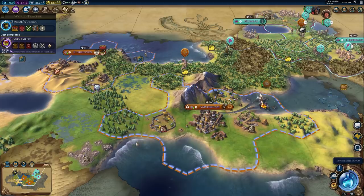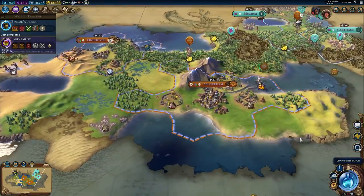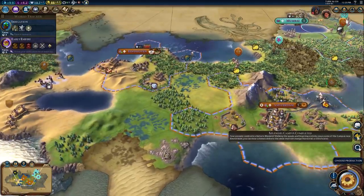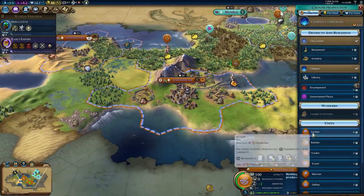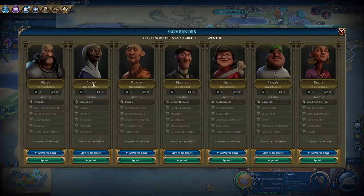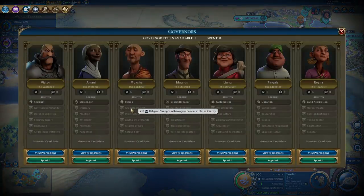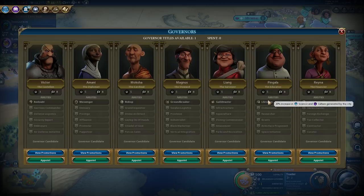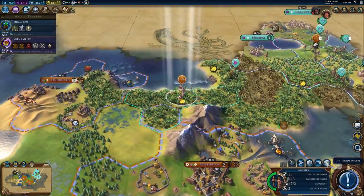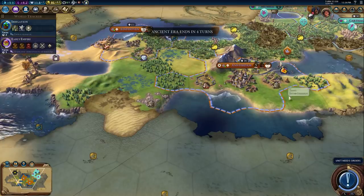I'd love a library right away, but we need a trader first, and then we'll go into the settler spam — that'll be okay. Who do we pick for our first governor? I love the Librarian — 20% increase in science and culture. We're going to go with him. We'll put the Librarian in Amsterdam, because we've got the campus there. We'll hard research Irrigation — not that it's a particularly tough tech.